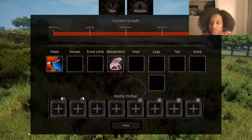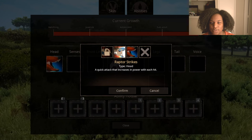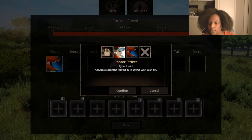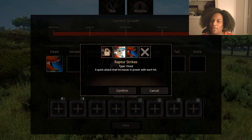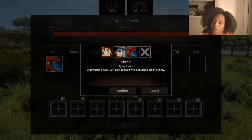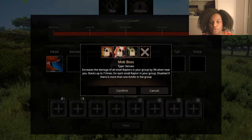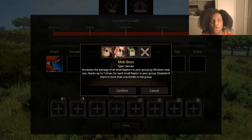Let's check the abilities. For the head slot we only have one — bite, which causes medium damage. We have Raptor Strikes: a quick attack that increases in power with each hit. Considering how big Achillobator is, Raptor Strikes is going to be really powerful because it'll have the health to go with the attack power. Shred: a powerful attack that can only be used while pounced on an enemy — so pounce is confirmed for Achillobator even though it's huge. Senses: Lone Hunter gives 10% increased attack damage when not in a group. Mob Boss — interesting — increases the damage of all small raptors in your group by 3% when near you, stacking up to 7 times; disabled if there is more than one Achilo in the group. So this is if you want to pack up with Latenivenatrix and Deinonychus.